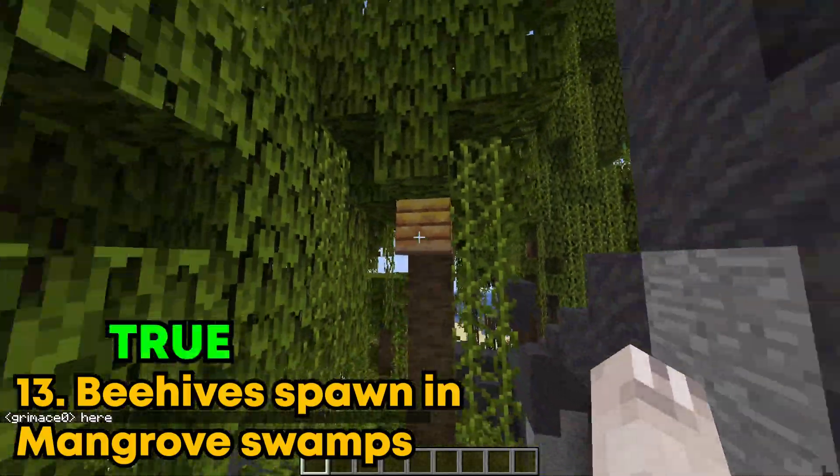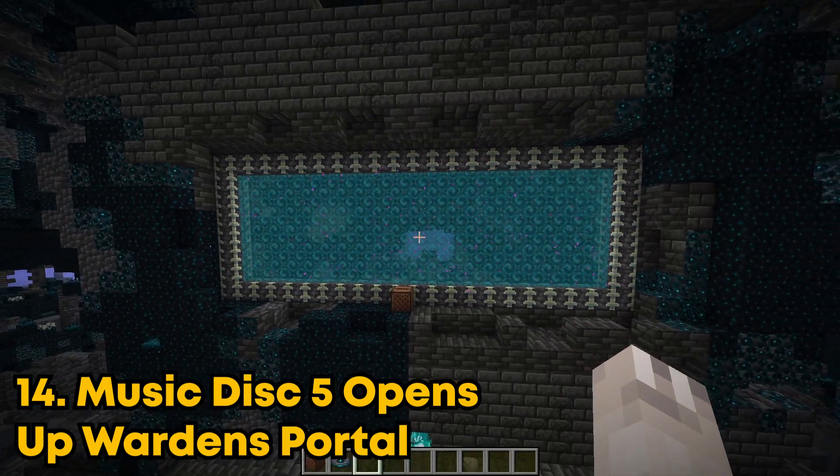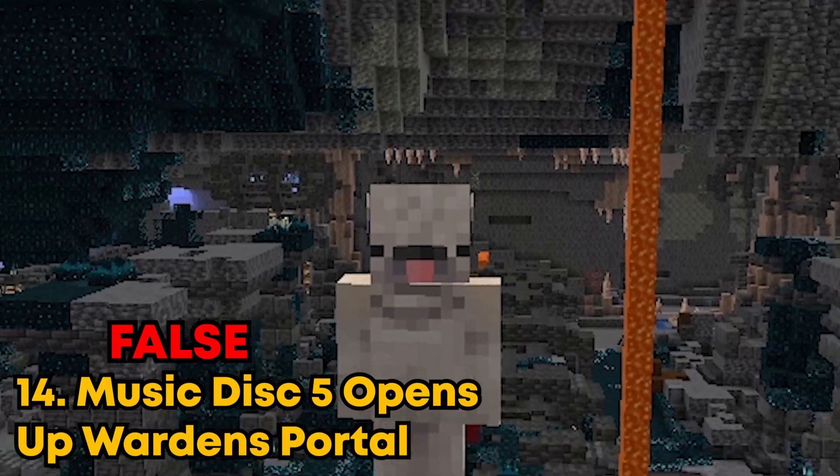Beehives do spawn inside of mangrove swamps. If you use the music disc in front of the warden's portal, it activates it. Oh my god, it actually lit up. Nah, I'm just kidding guys, this is fake.